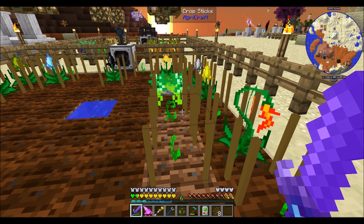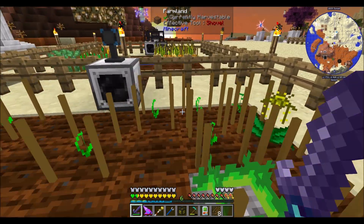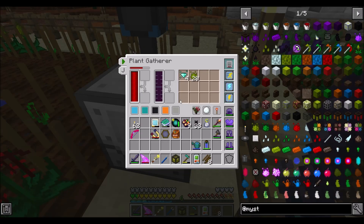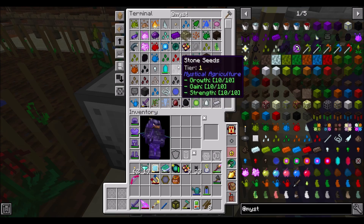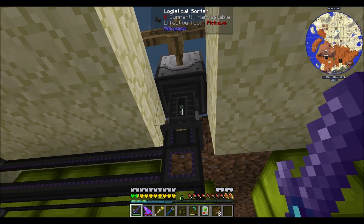I'm assuming that diamond seeds don't have any different growth traits, and then we can add the diamond essence here. While we're at it, let's grab any diamond essence we have in the AE system - no sense leaving that sitting in there.